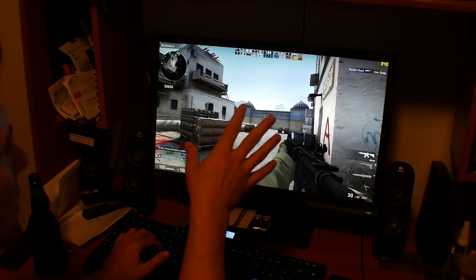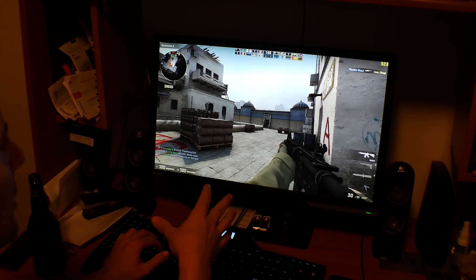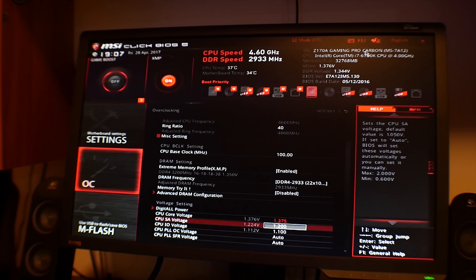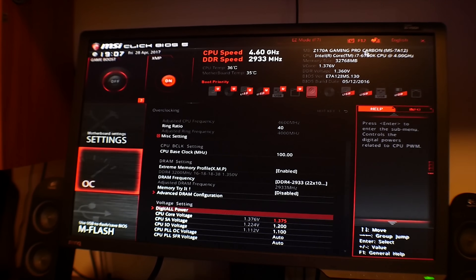Welcome back to episode 2 of PC House Call. Last time I did this with James, we went over and tuned his PC, overclocked his 6700K. He was over the moon, absolutely loving the performance gains. Now this time around, I'm joined by my good friend Luke, and we're going to do the exact same thing. I've known him for 18 years.